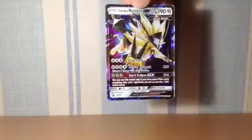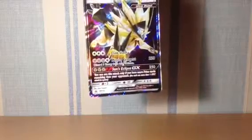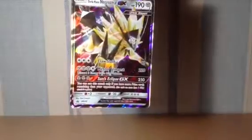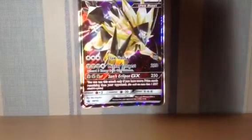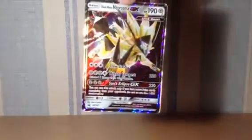Sorry, I keep coughing because I've got a bit of a throat thing at the moment. But yeah, there's Duskmane Necrozma — it looks pretty cool. It's got Claw Slash for 60 damage which only takes 3 energy, which is pretty cool. Meteor Impact does 220 damage but you have to discard 3 energy from this Pokemon, which is annoying. Sun's Eclipse looks pretty cool because it does 250 damage, but you can only use it if you have more prize cards than your opponent. If you're losing, this is a good card to use because you don't have to discard any energy. I quite like this card and I'll probably try it in my Darkrai Sylveon deck.